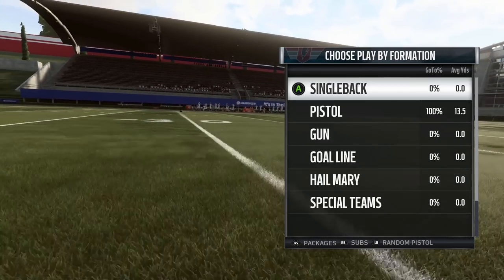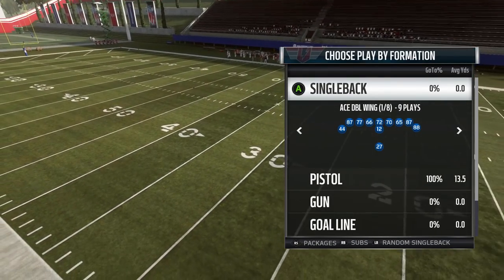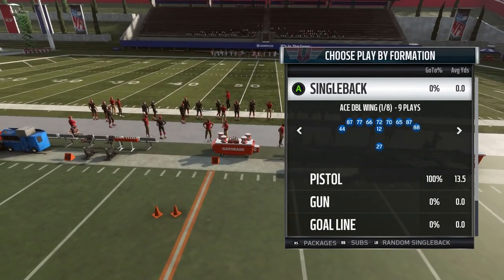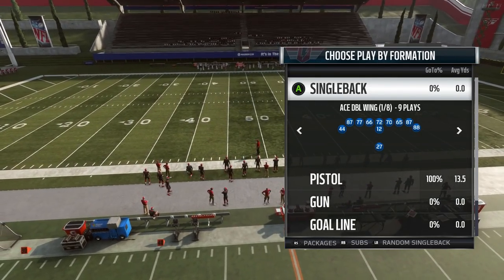I think it's a big miss in terms of the opportunity to introduce more variety to the game. I think definitely both of these playbooks would see play, and I think some of these formations being so unique would definitely spice up the meta a little bit. But what do you guys think? Do you think EA should add these into the game in terms of MUT, in terms of online head-to-head?